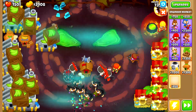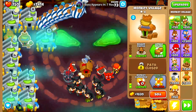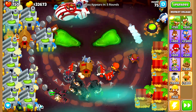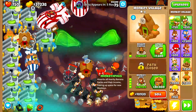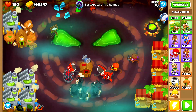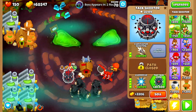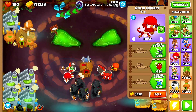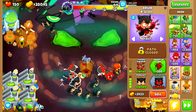I want to put down an engineer monkey because I want to overclock this village and increase its range to the point where it can absorb more farms. I believe we can overclock now — we have the money. I will overclock this guy — 30,000, okay that's decent. I think it's actually a good time to grab the grandmaster ninja, so I'll sell this and put a grandmaster ninja over here. This might be the paragon, by the way. Yes, there it is — banana central! We got it.